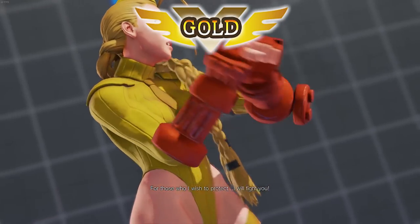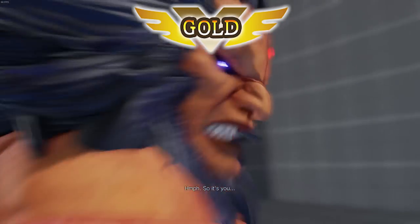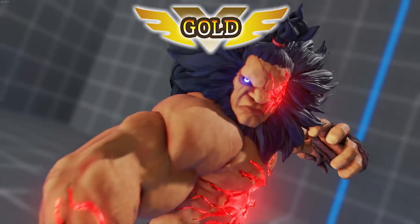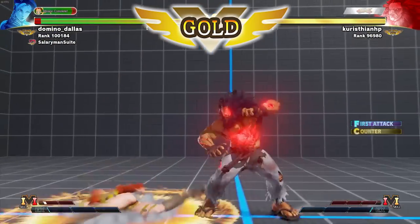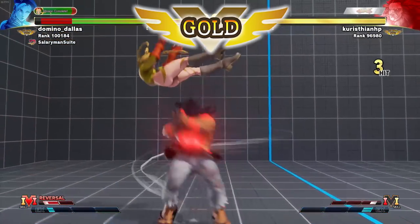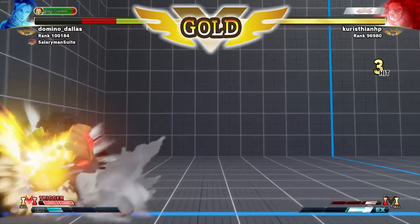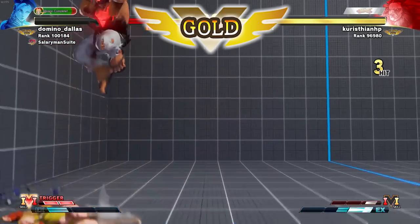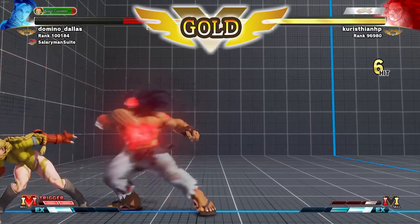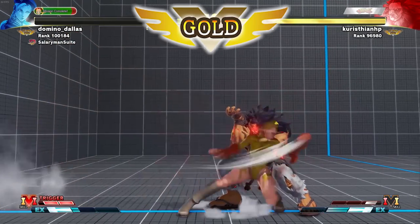Let's now talk about Gold rank — the land of the flowchart. Something interesting I've noticed is that the quality of the neutral at Gold is pretty much the same as Platinum and low Diamond. Most people at this point have an idea about how to play their character in neutral, their strengths and weaknesses, crush counters — all of that. It doesn't really improve that much. The differences come in terms of their offense and defense.